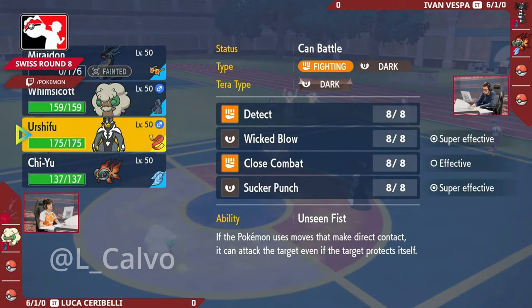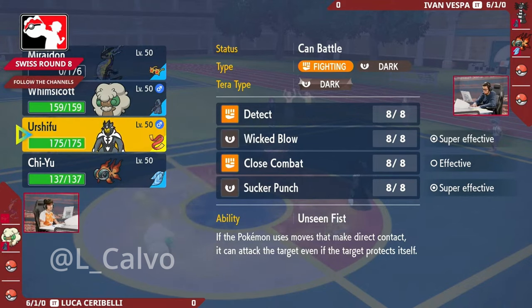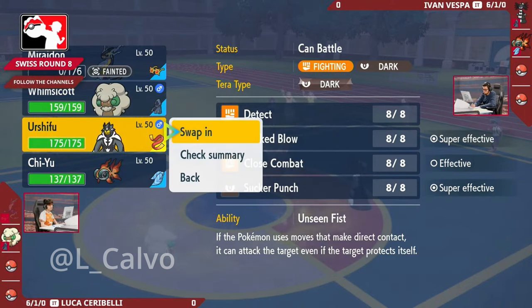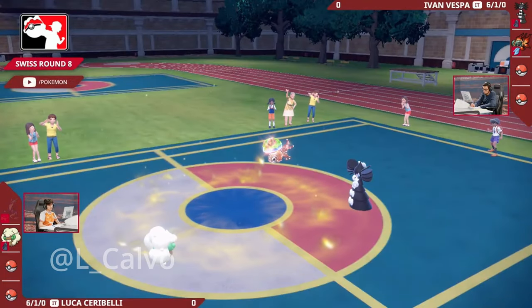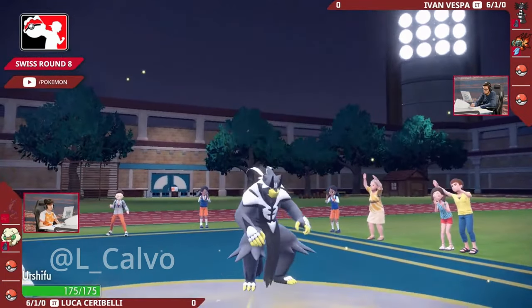That was a fantastic play from Ivan, because that was not a Fake Out into the Miraidon - that could have been Tailwind and Volt Switch, and suddenly the Terra Blast doesn't go into the Miraidon anymore. But calling out that it was going to be the Light Screen instead of the Tailwind - fantastic play from Ivan. That Helping Hand was probably necessary through the Light Screen to be able to get the KO, so calling that out brilliantly and taking care of the restricted Pokemon just on the first turn.